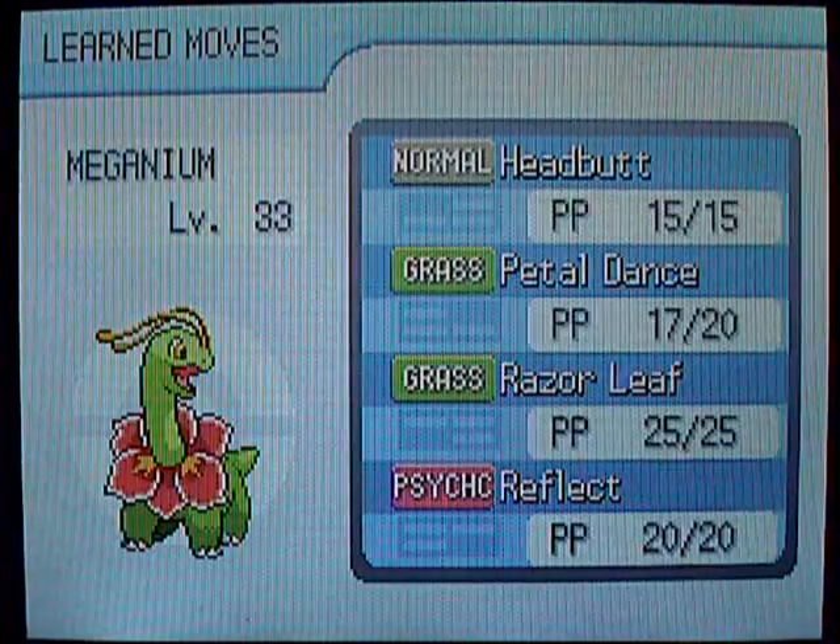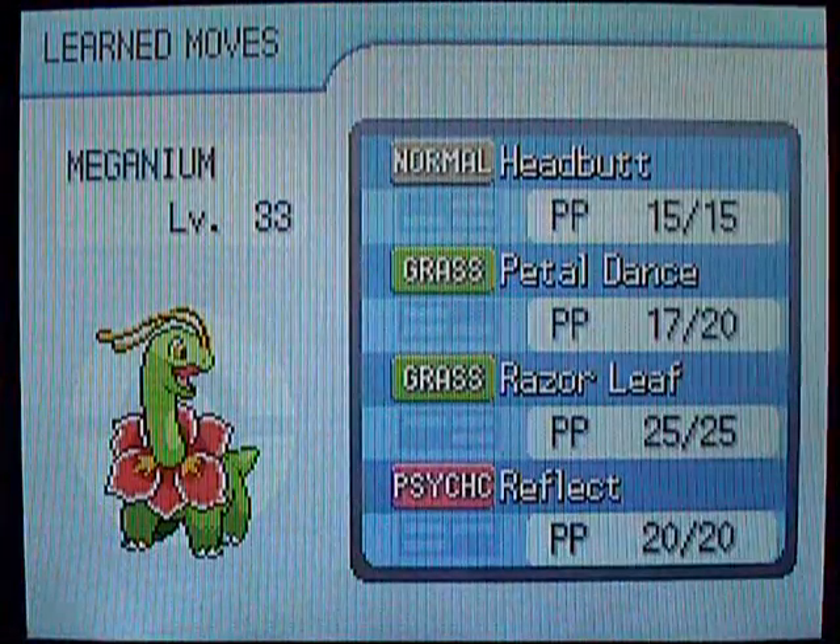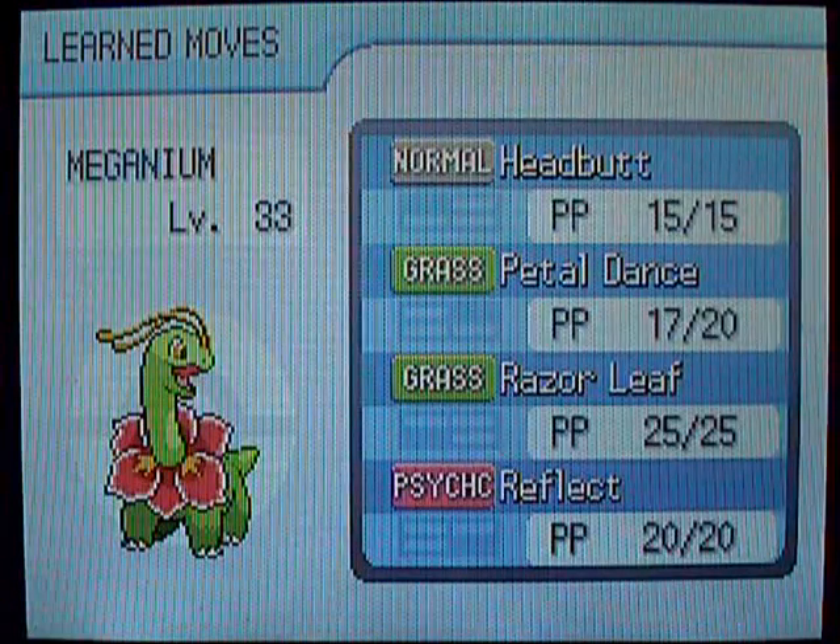The Grass-type move is Frenzy Plant, and I suppose I'll just teach that to Meganium because it's better than Razor Leaf. If you have Typhlosion or Feraligatr, it's gonna be Blast Burn or Hydro Cannon — basically a super powerful attack that forces you to rest the next turn.